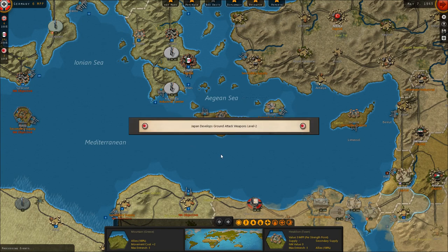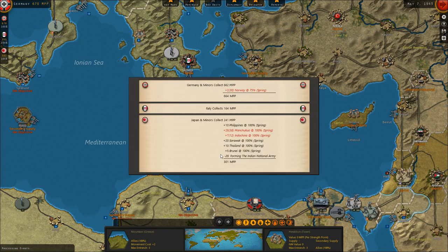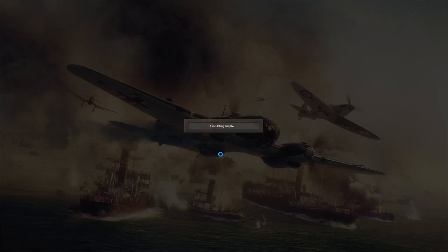Allied Raiders, of course. Japan is developing a ground attack weapon level 2 for its air units. The German economy is up to 664 MPPs this turn, and the Japanese are now over 300.